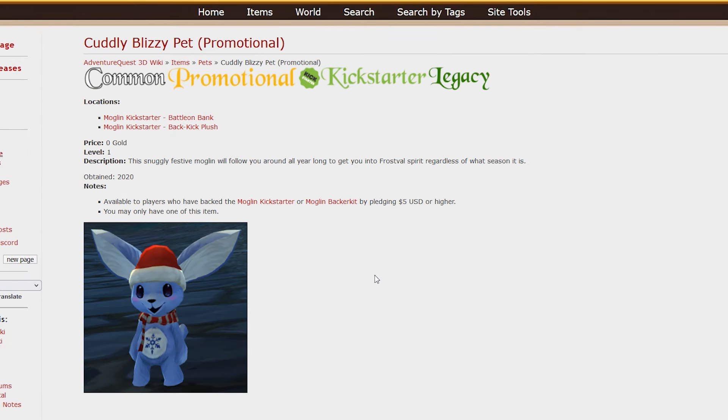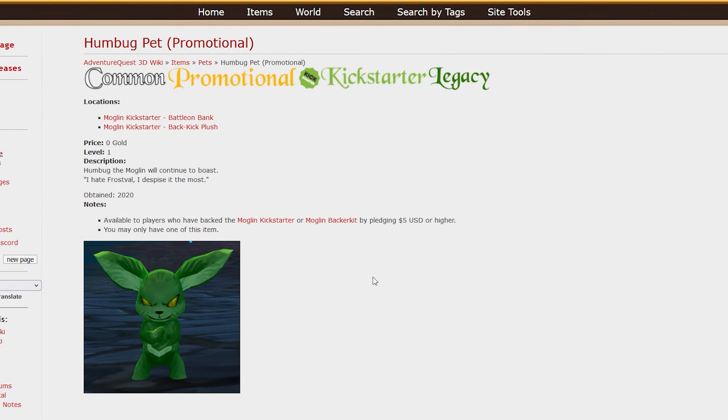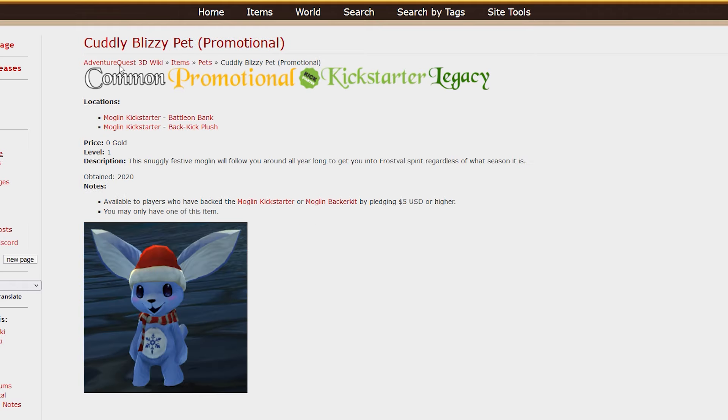Next is the Cuddly Blizzy pet, and there's also the Humbug pet as well. Both of these came from the Moglin Kickstarter. As far as I know, the Humbug pet and the Cuddly Blizzy pet were also available from the Frost Vale collection, if I remember correctly.